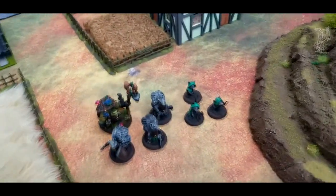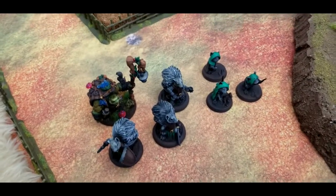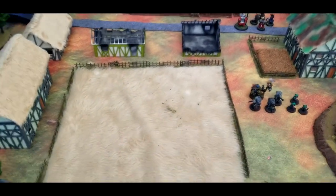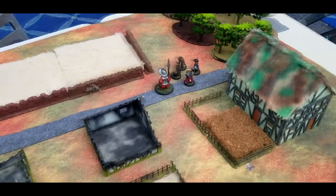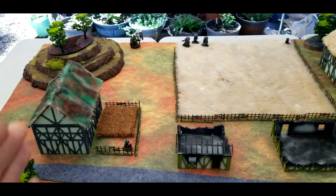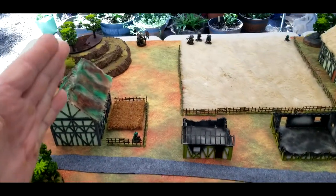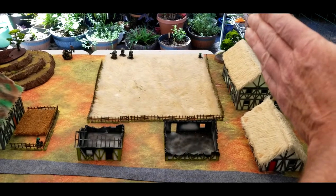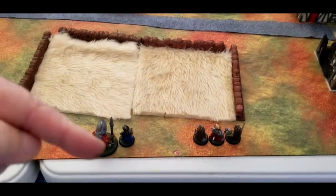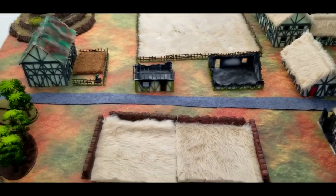My secondary objective for Secure the Pay Chest is Invade, and my opponent's secondary is Assassinate. This is our first campaign game, and the table edges run from the eave of the roof to the top of the hill — roughly a 44-inch by 36-inch table.